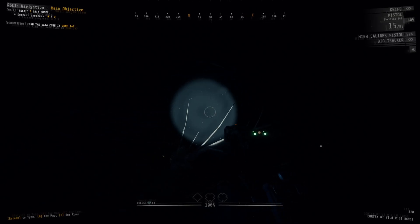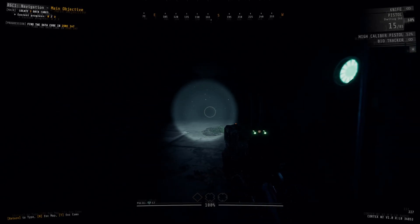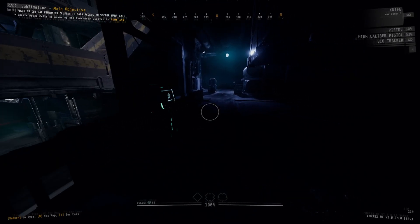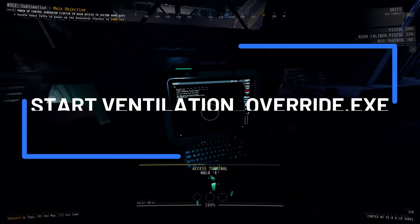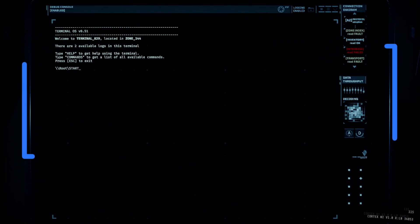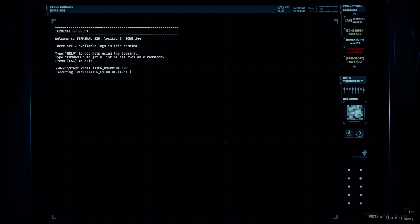Go into a well lit level, put the command into the very first terminal you find, plunge the level into pitch black darkness, and then have fun with your glow sticks. As for command number five, this one is going to be startventilationoverride.exe. If you're someone who hates infection, and you hate fog, and you really hate infectious fog, you're going to hate this command — because putting this in will cause a level to almost completely fill up with incredibly infectious fog.